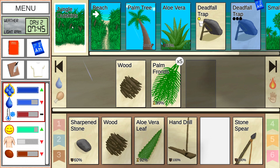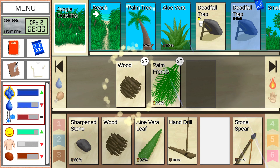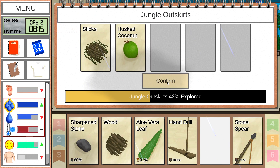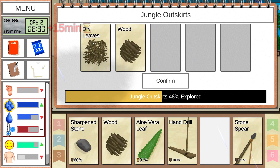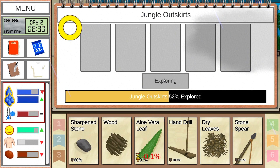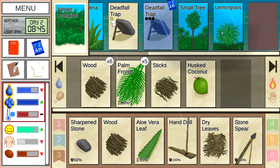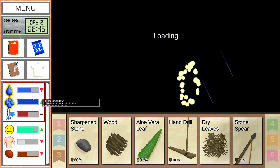Explore the jungle a little bit more — two more wood. Let's keep exploring: husk coconut, sticks, leaves — dry leaves! Great for a fire! Absolutely phenomenal for a fire. Give me one more exploration — lemongrass and wood. Go back to the beach. We are a little thirsty — just perforate the coconut and drink some coconut water.